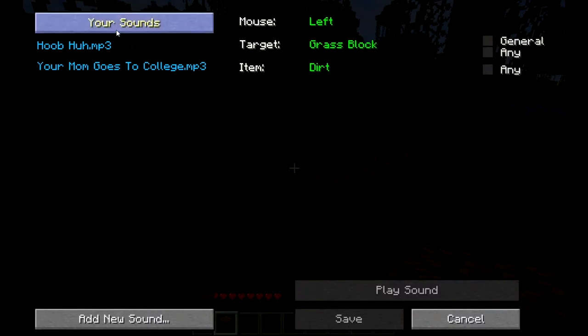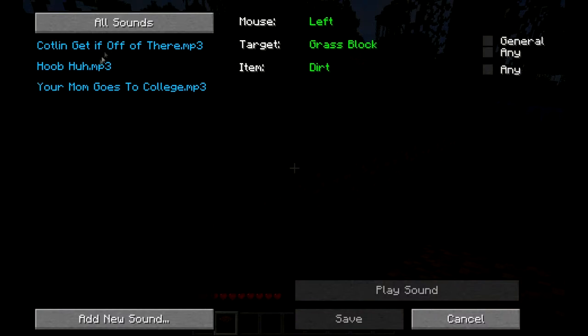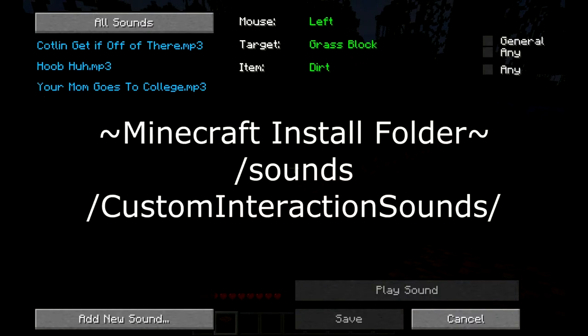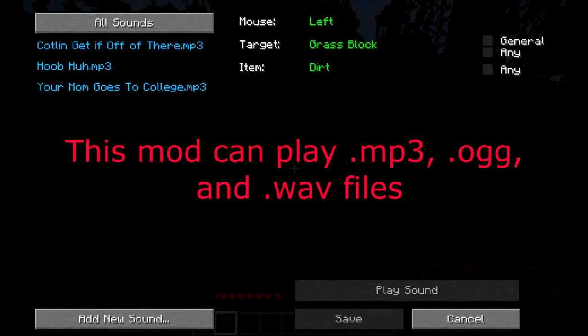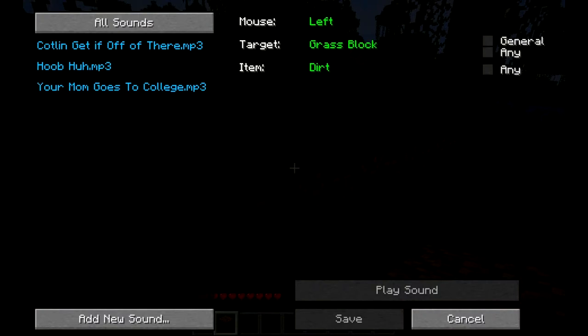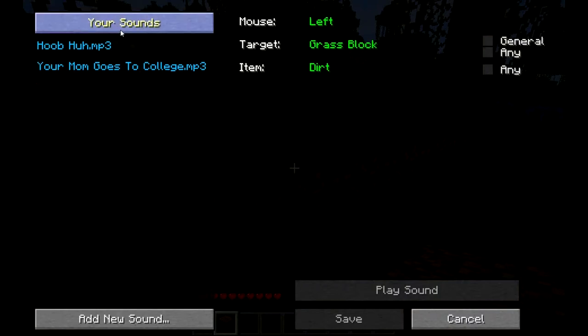Now let's bring up the menu again by holding R and clicking on the block. You see there's this little GUI that says 'Your Sounds' — click on it and it shows all sounds. Another way to import all your sounds is to go into your Minecraft install folder, go to Sounds, then Custom Interaction Sounds, and drag all of the MP3, OGG, and WAV sound files in there and they'll instantly show up under all sounds on the menu.